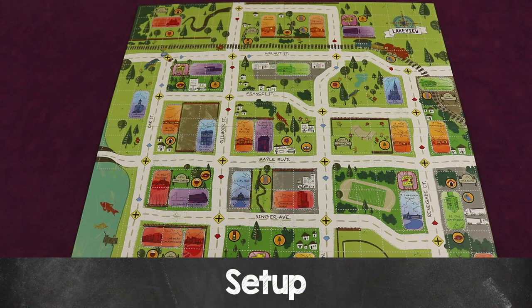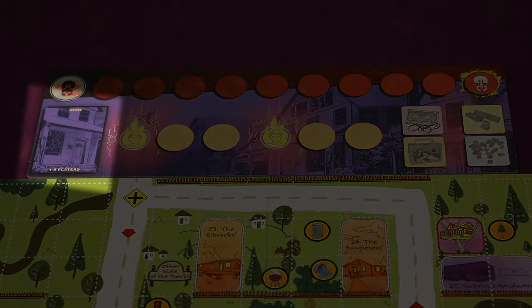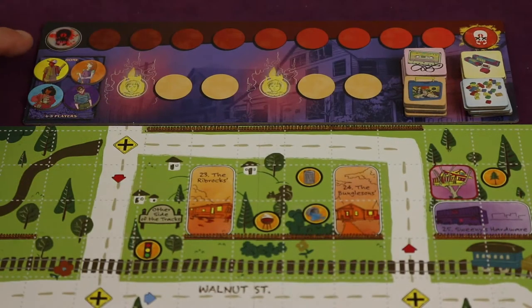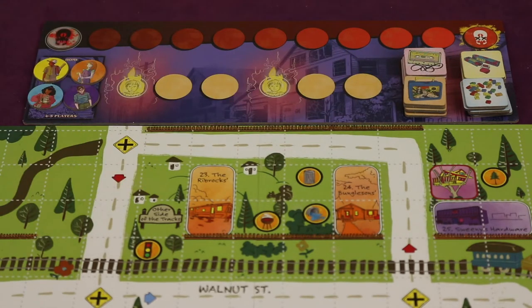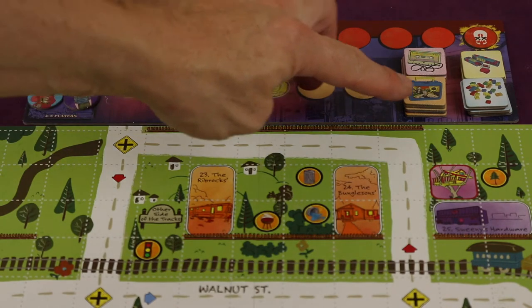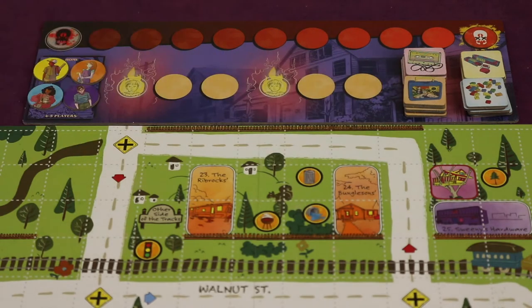To set up, first place the board of Lakeview in the middle of the table. At the top of the board, place the Doom Track. In the lower left-hand side, make sure you're using the side of the board that has the player count you're playing with. In this case, we're playing with the four to five player side. Next, take the Doom Marker and put it on the left side. You're also going to take the different symbol tokens — there are four different types — put them in like piles, shuffle them up, put them face down, and place them on the spot that's imprinted below them on the board.